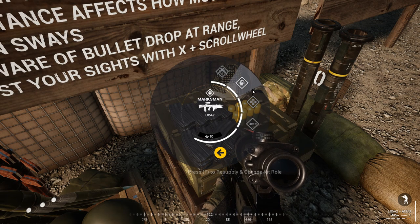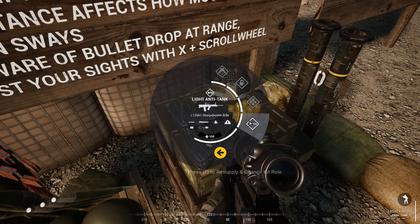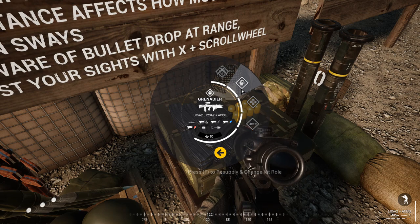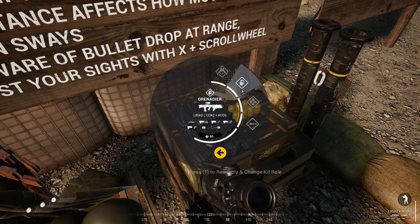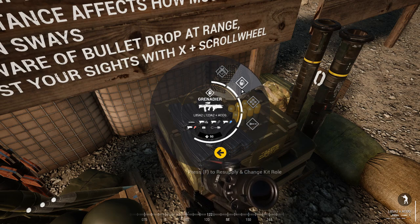Grenadier and anti-tank have the exact same weapon — an L85A2 — but with different modifications. The grenadier has a noob tube grenade launcher. You might think it's easy to grenade anybody, but if the squad leader quickly says 'Grenadier, grenade 125x36,' you won't have a clue what that means — that's a coordinate on the map. Also, you've got different smokes and the smoke colours don't have a universal sign yet in the game, but you need to use your smokes efficiently to mark hostiles. Please, just because it's the same gun, do not use grenadier — it's a very important role.